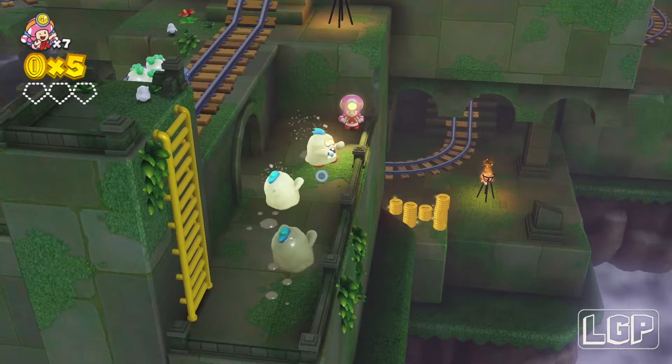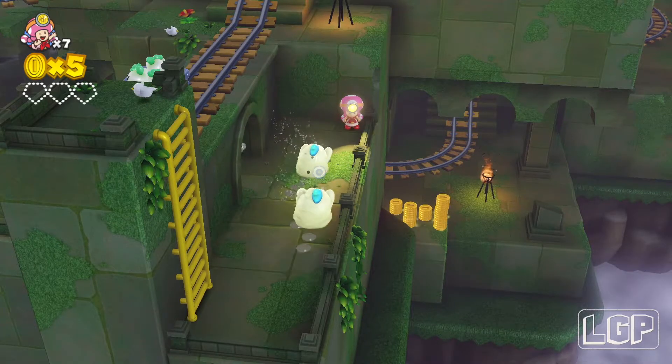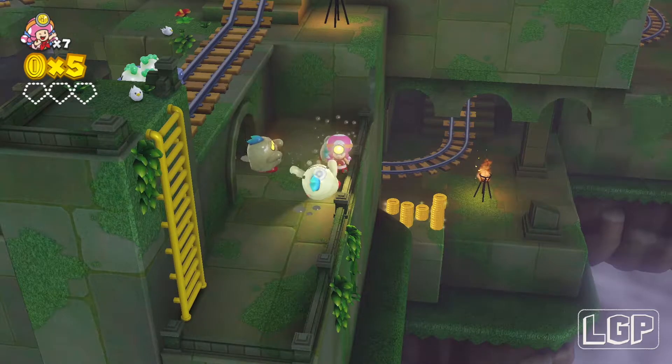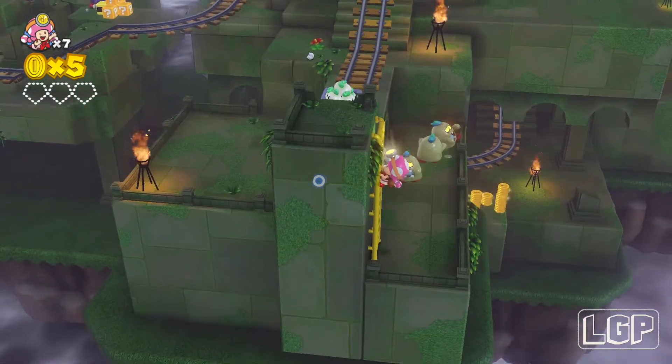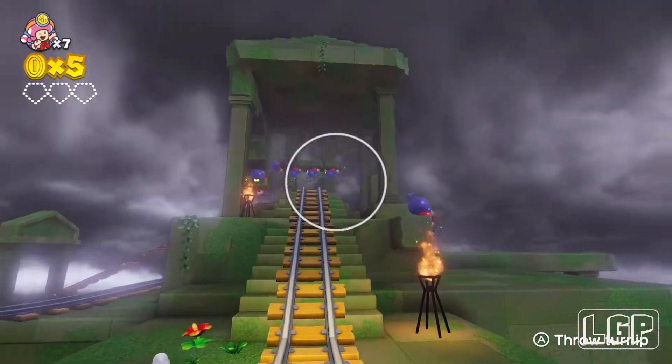If you point a flashlight at these mud people, they will disappear after a little while, so that's the only way you can get rid of them. Once you get rid of the ones that are blocking the ladders, just get up the ladders and jump into the minecart, and now it's time to do some shooting.